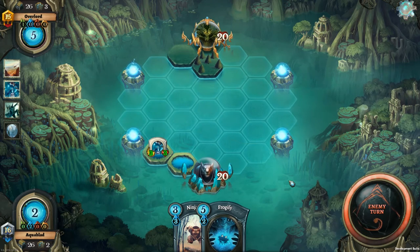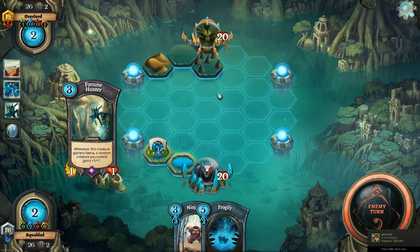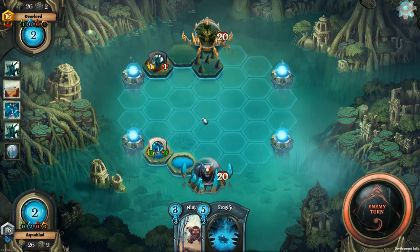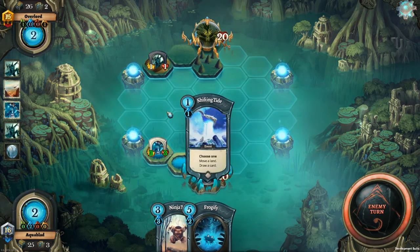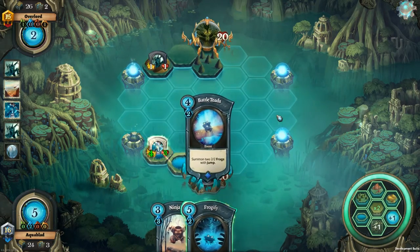So next turn I can play the Ninja Toad with another lake. I was kind of hoping he'd develop a few more lands up this way so I can just hop over and do some damage. I might not play Ninja Toad depending mainly on what I draw next. I think I'll go for the draw and see if I pick up anything else.